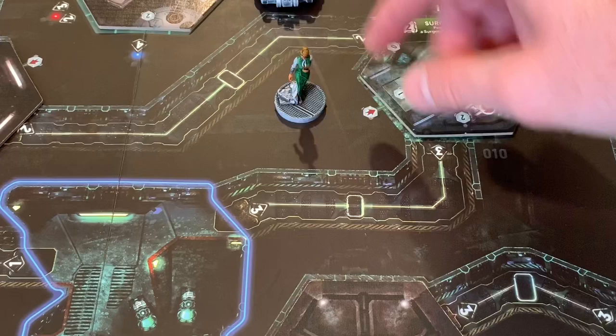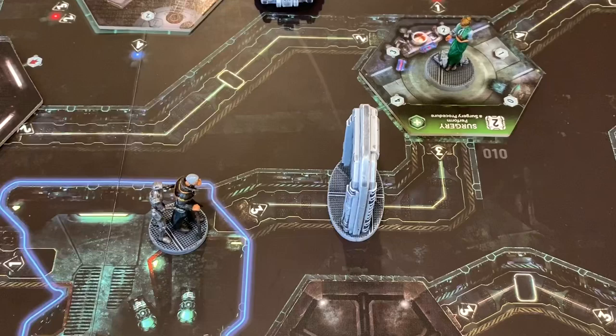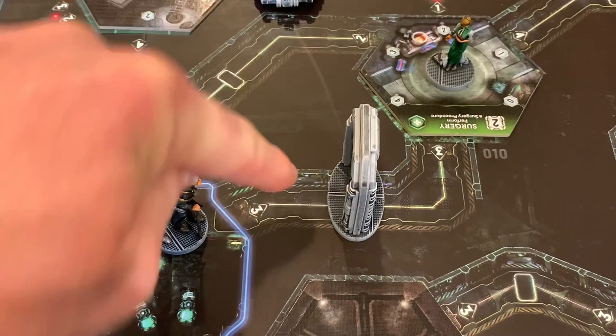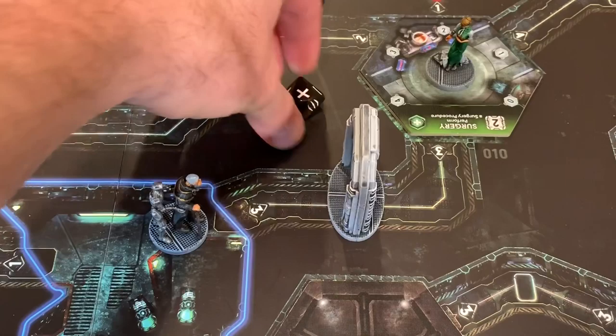We place our character there, and since a door has slammed down shut, our CEO can't get to us unless he has a card to take that door down. When you move around the ship, you're making noise. There's a special noise die — we roll it and see where the noise token falls. It can land in any corridor around this area. We got an X, which is the silent symbol, so no noise was created. If you're ever slimed and roll this, you have to put noise in every surrounding corridor — it's absolutely terrible.